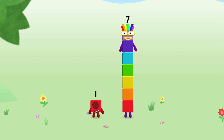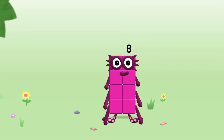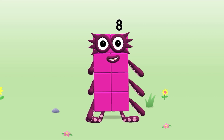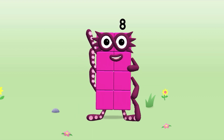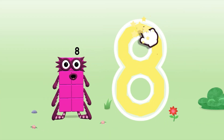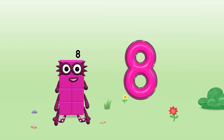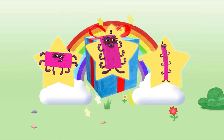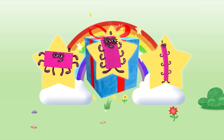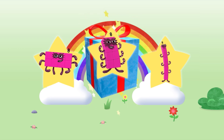Drag number block 1 onto number block 7! Hooray! This is Number Block 8! This number block is made up of 8 blocks! An S to start, looking great — loop back up, and there's your 8! Brilliant! Well done! You've unlocked a sticker! Which sticker will you choose? You can choose another sticker next time! Try to collect them all!